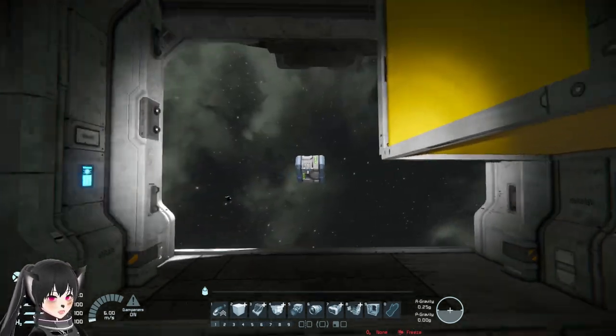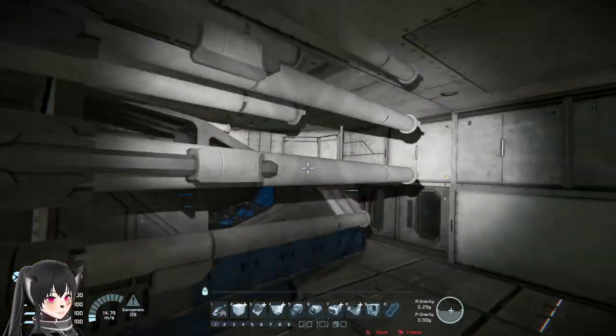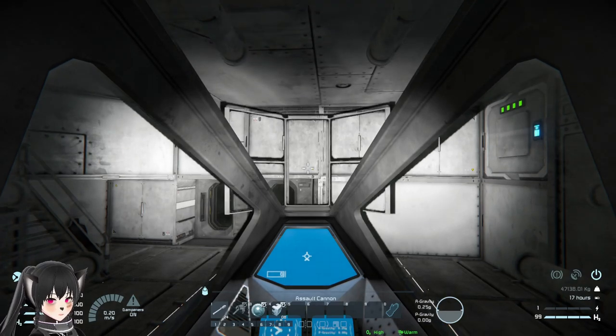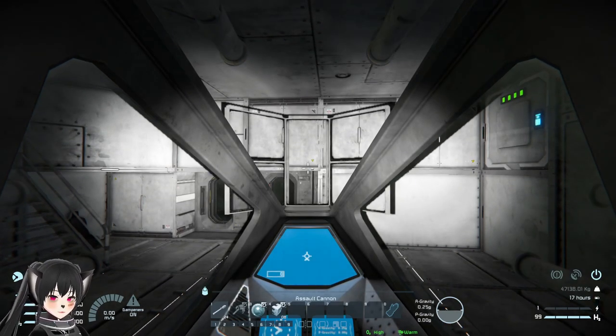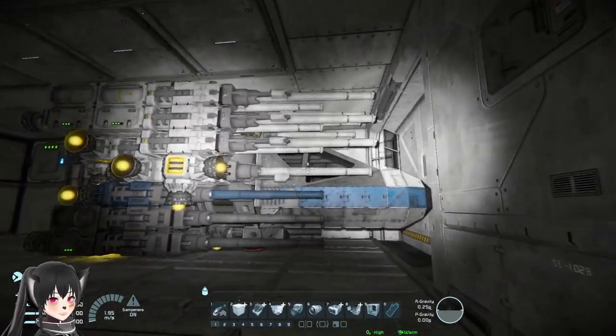All right, here it goes. It's not really that bad. I guess as long as your ship is parked or deep enough in the hangar then nothing will happen. Let's see what's gonna happen if the ship is very close to the hangar door.